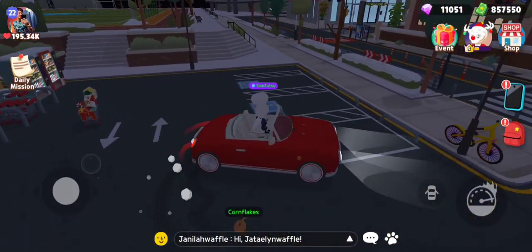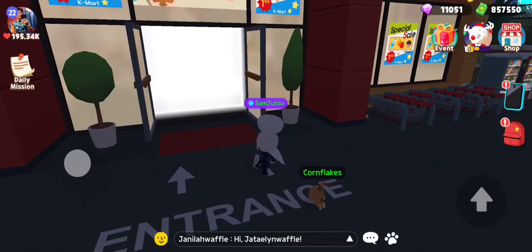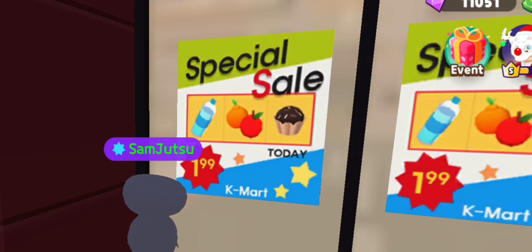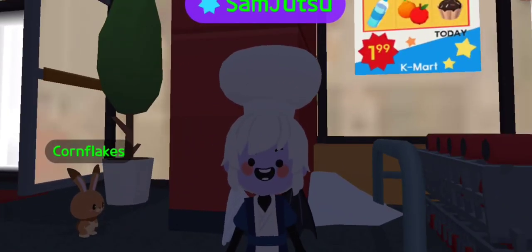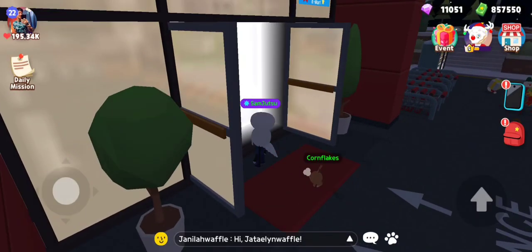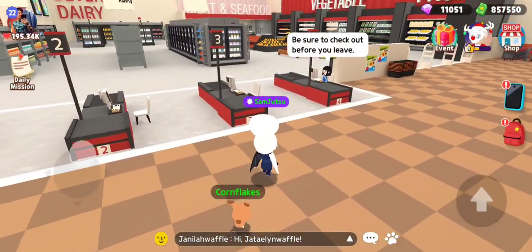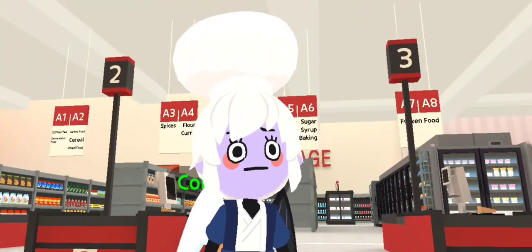We're going to park in Handicap, because we're a savage like that. Then we're going to enter the market. Wait a second — they have apples and water and cupcakes on sale. That doesn't benefit me at all. Once you get in the market, as you can see nobody's working — she's the only one. It's because self-checkout is taking over.